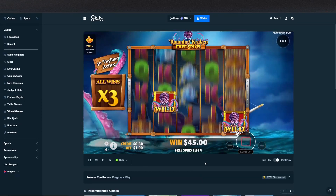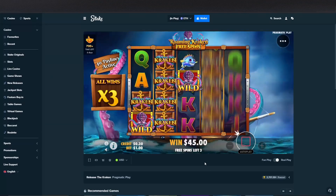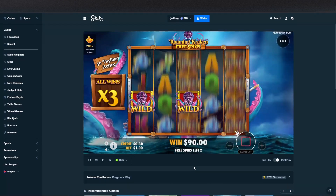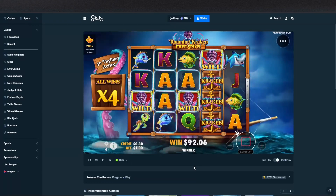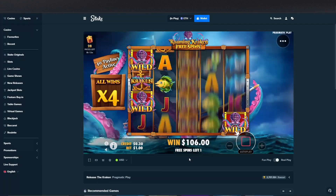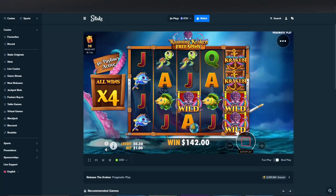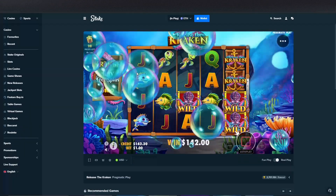We're at 45 on that spin, got 4 spins left. See if we can drop in some more wilds. Another good one — another 45. 2 spins remaining, we got our 3rd wild. Top symbol again but it's going to be hard to connect. Alright, we got jacks — 142x, guys, to start. That is a great, great multiplier.